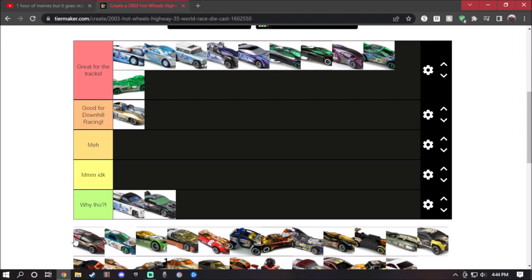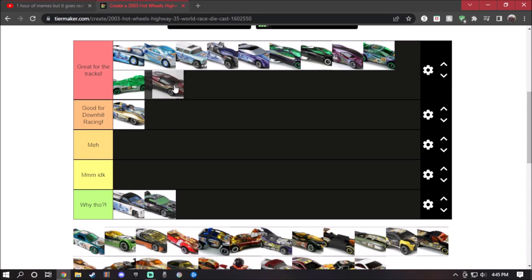Flashfire — this car will actually work on the track. Here's the thing: it has a metal body and metal base, so the car will be a bit heavy. But it still works for the tracks just by looking at it. I want to put it for great for the tracks because it will also work well for downhill racing. I'm going to go with great for the tracks.